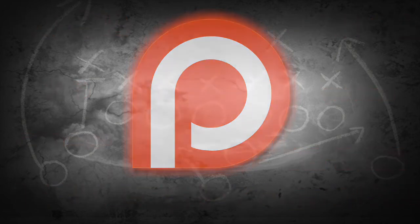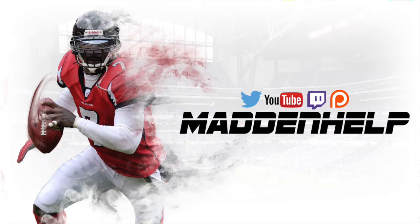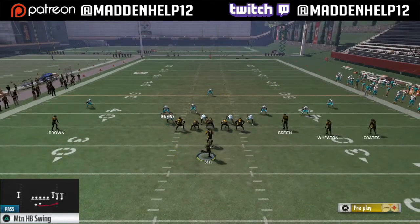What's up guys, we're back again with a scheme out of the Eagles playbook. This is my favorite scheme to run in the Eagles playbook — it's also found in other playbooks — but it's out of the Gun Tray Open Offset, and there are three main plays you want to run out of it.